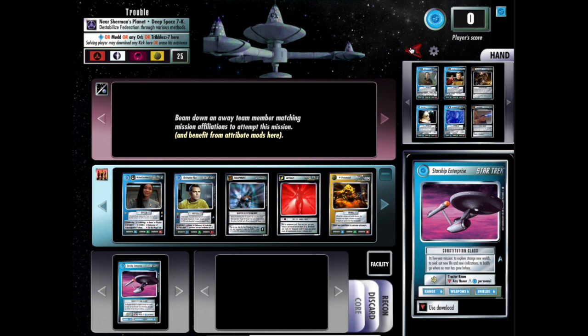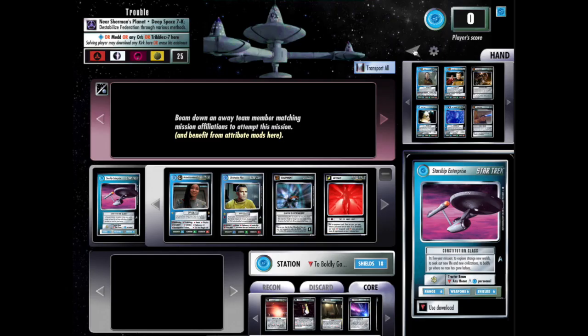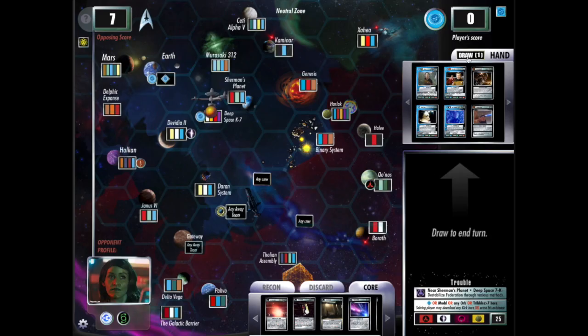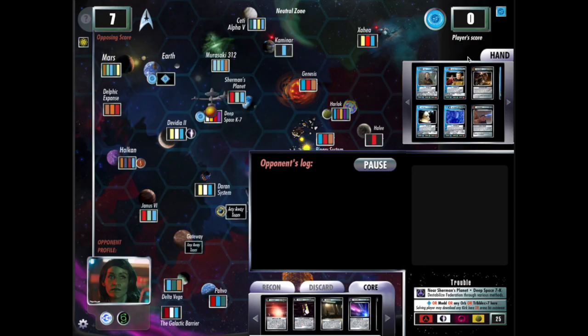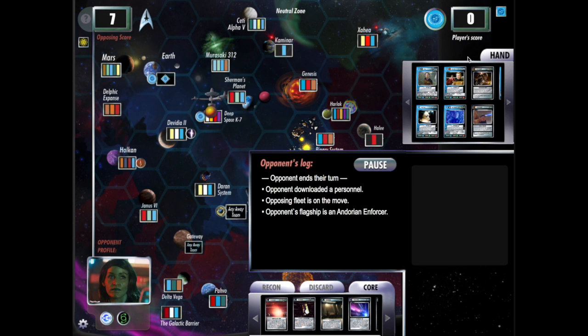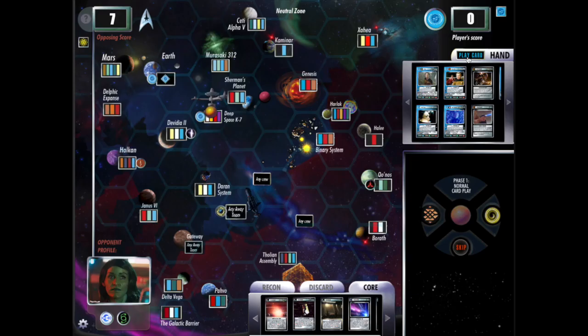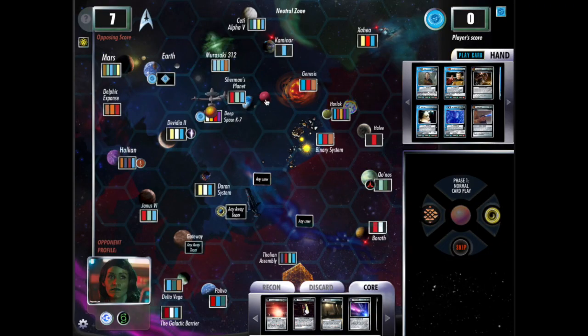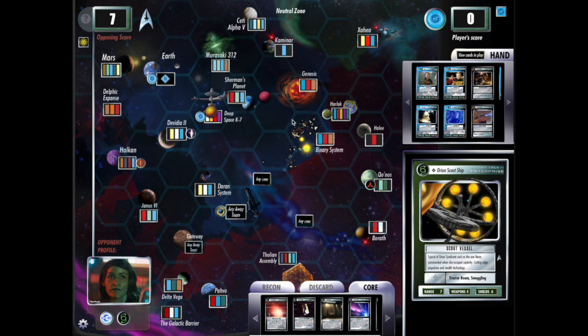There's nothing else I can really do for this turn, so I'm going to beam everyone up and let my opponent go. You draw to end your turn, and then your opponent gets a chance to do their thing. Right now this is just a pretty basic algorithm that depends on what you do to affect your opponents directly, and it increases or decreases their likelihood of doing certain actions. If you want to view what the opponent has done, you can click here, and the opponent's ship shows up here — clicking on it shows what ship they're flying.